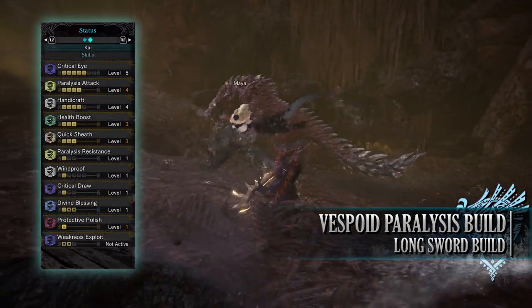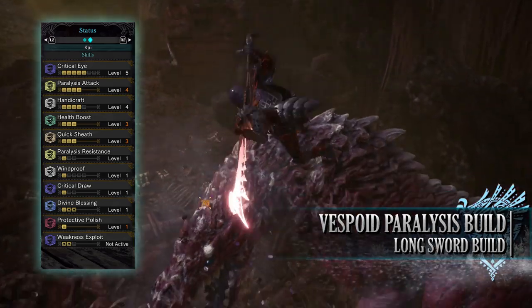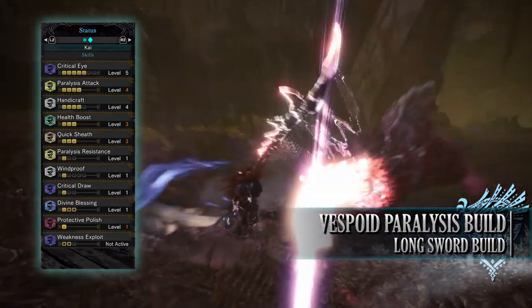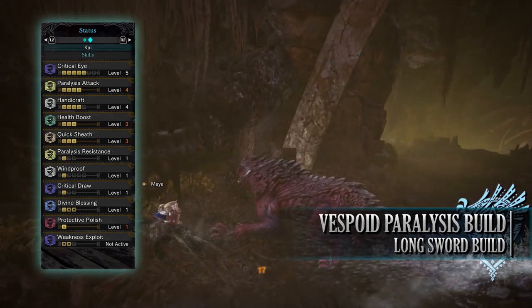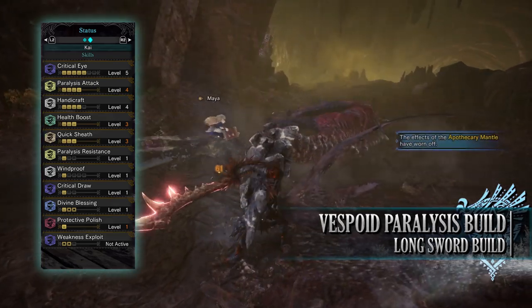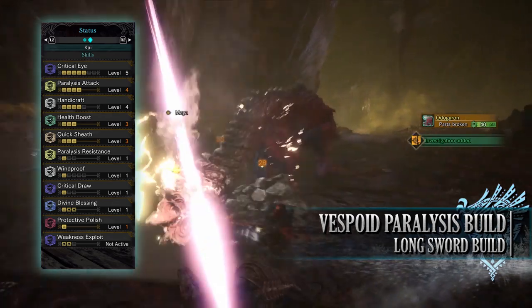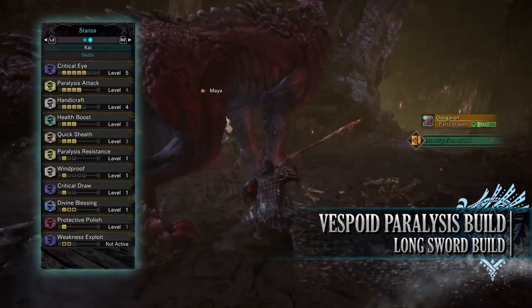As for the skills, you'll have Critical Eye level 5, which increases our affinity by a set percentage. You'll have Paralysis Attack level 4, which increases the paralysis damage and buildup of a build. You'll have Handicraft level 4, which increases the sharpness of a build — increasing our Handicraft on this build allows us to reach purple sharpness, allowing our weapon to deal more damage. You'll have Health Boost level 3, increasing our health to that potential maximum of 200. You'll have Quick Sheath level 3, which is one of the more essential skills on the Longsword. With the introduction of the Special Sheath, or EI Sheath, Quick Sheath can actually increase how quickly a hunter performs this, so it adds to a build's quality of life.